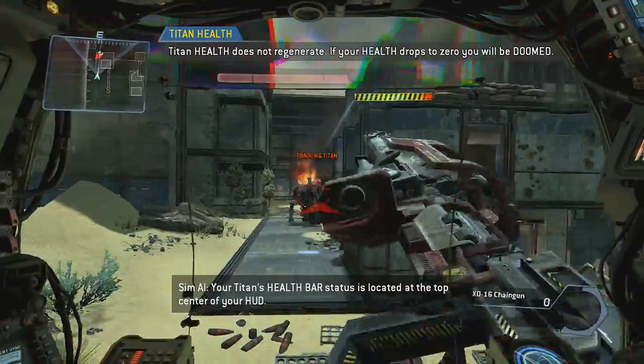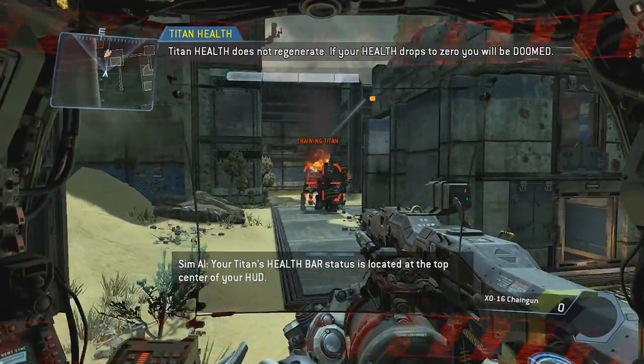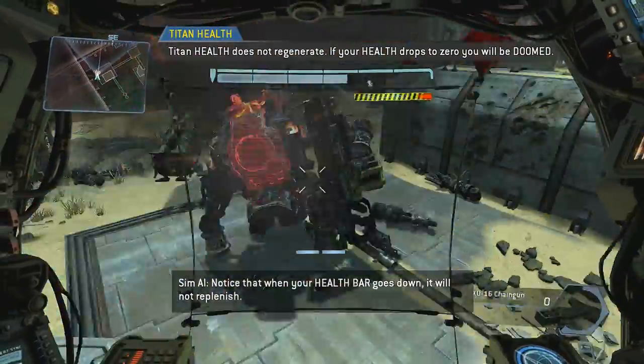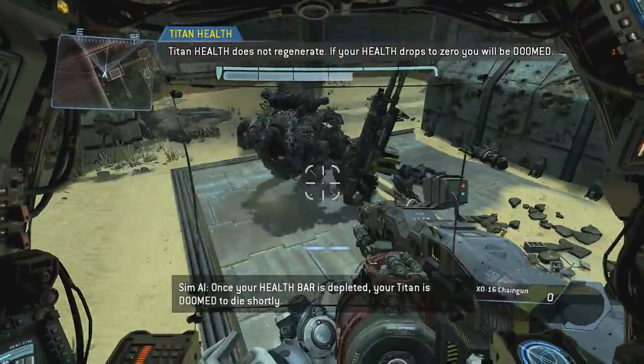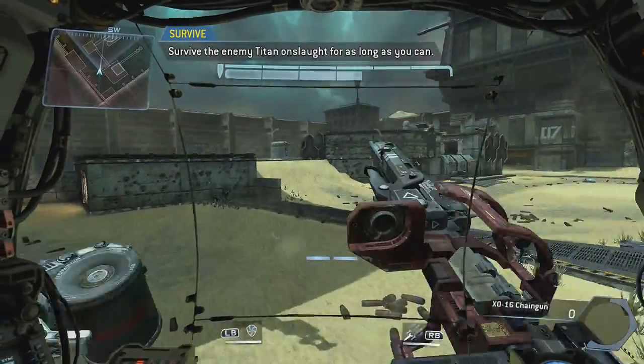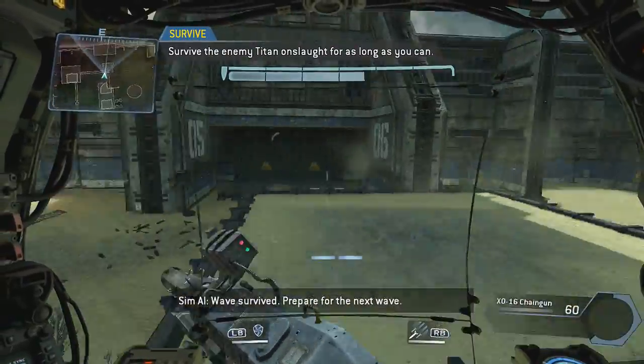Your Titan's health bar status is located at the top center of your HUD. Notice that when your health bar goes down, it will not replenish. Once your health bar is depleted, your Titan is doomed to die shortly. Wave survived — prepare for the next wave.